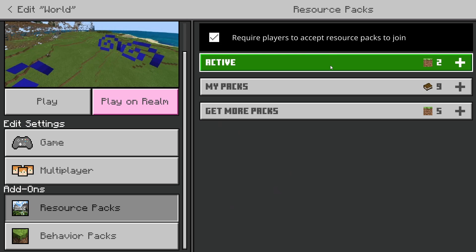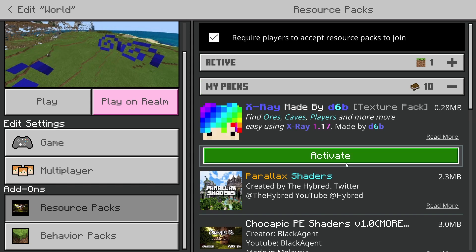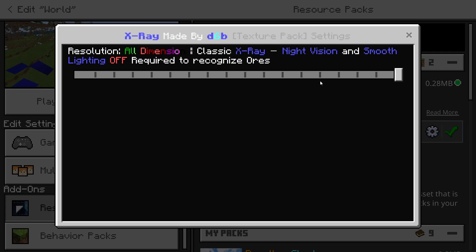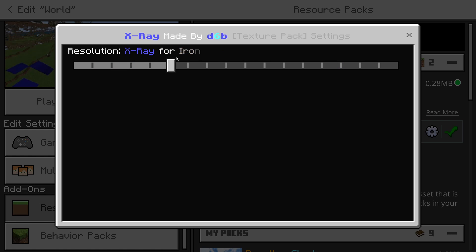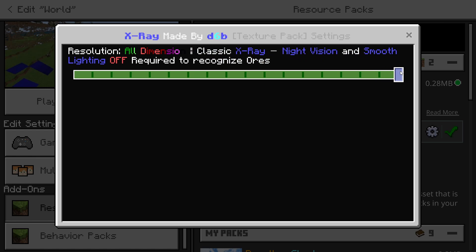You want to go to the world you want to have your pack activated for, and again just go to my packs and activate the pack. This is where you can find what kind of x-ray you want — you can either have it set for netherite, diamonds, emeralds, or all these different things. You can use this x-ray for almost anything.